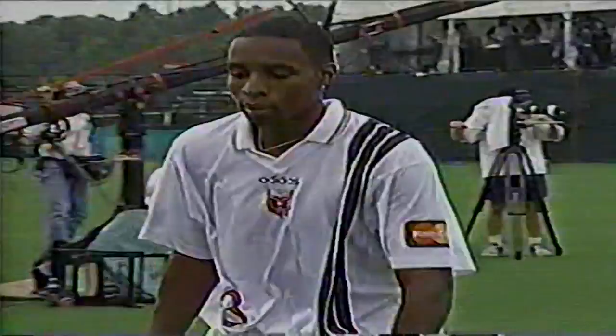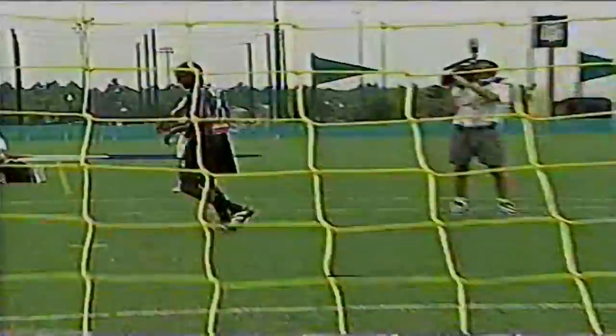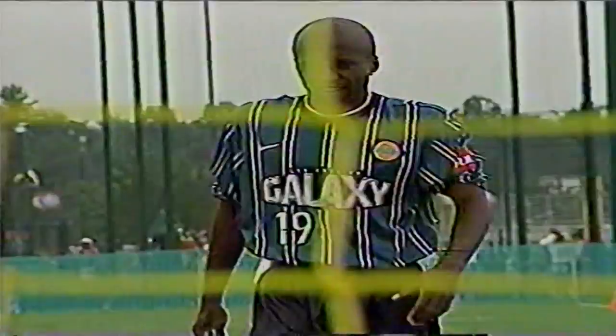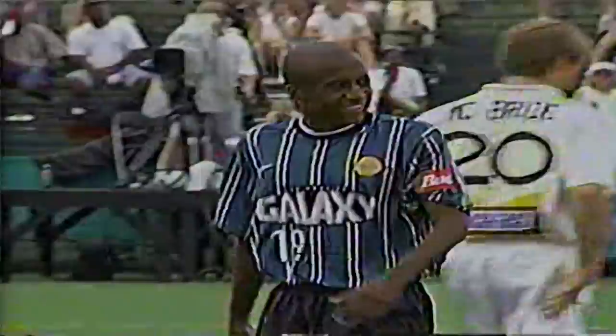Up next, Welton from the Los Angeles Galaxy. 53 miles per hour — you're supposed to shoot it well and not pass it into the net. These guys have got to warm up properly — they might be pulling something for the game tomorrow. You're swinging your lumber with all you've got out there. An improvement of 10 miles per hour from his first shot, but 63 miles per hour is not going to win him too many points. He's grimacing — not happy.